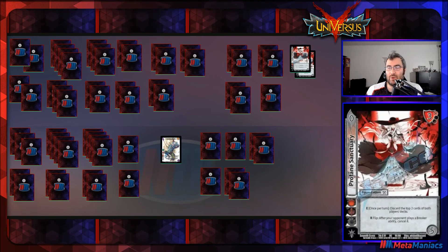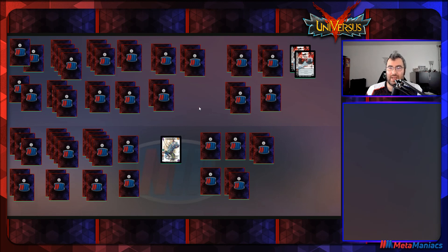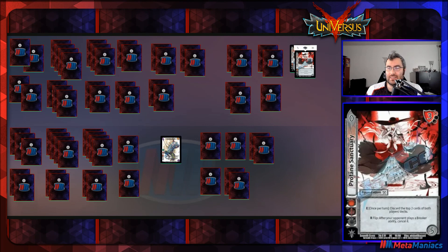The last card in our deck is Profane Sanctuary. I wanted a little more spam as a five-hander to build out the first couple turns before going all-in on attacks. It has a once-per-turn enhance to discard the top two cards of both players' decks — nice for milling their stacked deck or thinning ours. It also lets you flip whenever a breaker ability is played to cancel it, which is important because in this deck you often dance a fine line on higher difficulties, and a well-placed breaker two can ruin your plan. In a pinch it's a three-plus high block on a five-check.